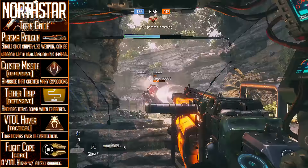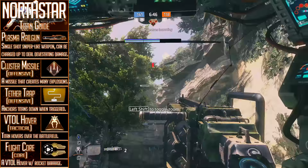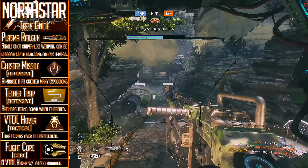The primary weapon available to Northstar is the Plasma Railgun, which is a rather unique weapon when we take a look at the overall mechanics. The Plasma Railgun, when fired from the hip — which is able to kill pilots in one shot by the way — might come across as a little bit mediocre against enemy Titans, which is at least the first impression that I had of the weapon.